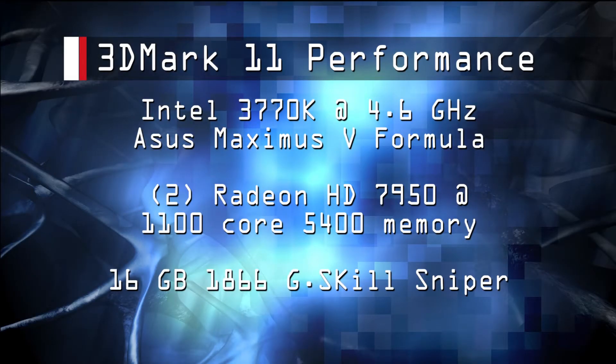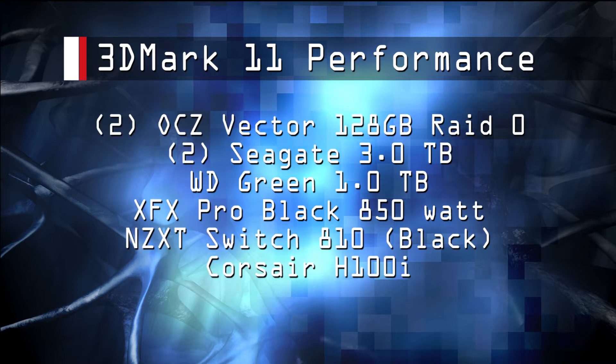Here we are with 3DMark11 performance results. We are running a 3770K at 4.6 GHz on a Maximus 5 Formula. We have two OCZ Vectors in RAID 0 for our OS drives and some storage drives, an XFX Pro Black 850W Gold Power Supply, and an NZXT Switch 810.